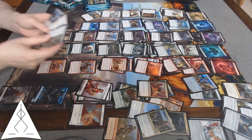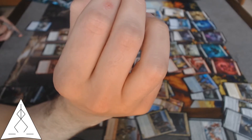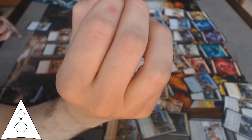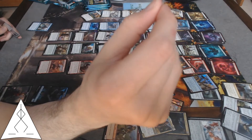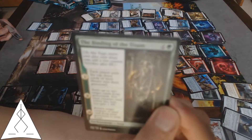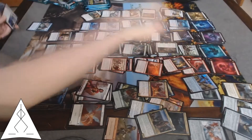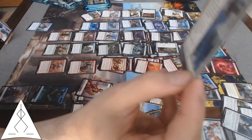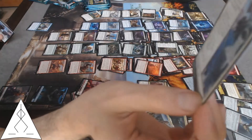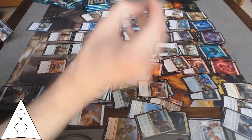Two more Sagas. Each player mills three, exile up to two cards from graveyards and gain one life per creature exiled that way, then return a creature or land from my graveyard to my hand — that's pretty good. Birth of Meletis — search a basic land, always nice. Create a wall, gain life. Not amazing but it's cheap.